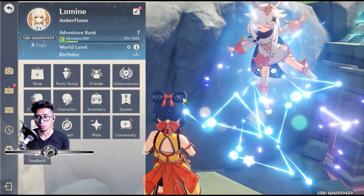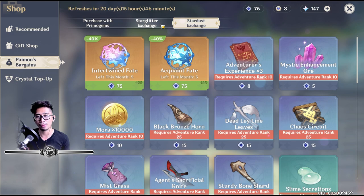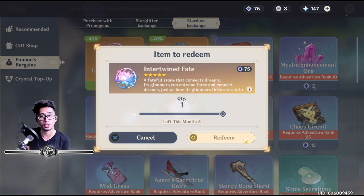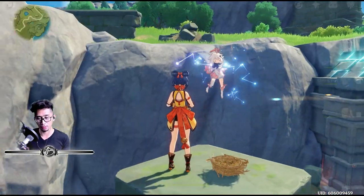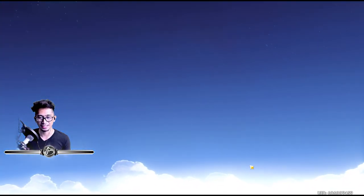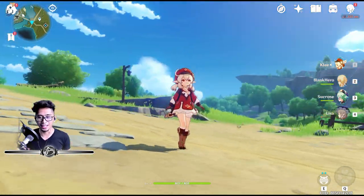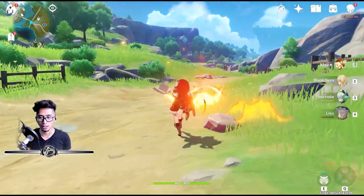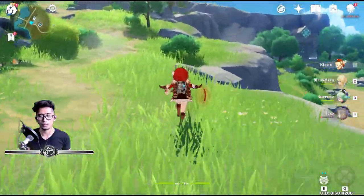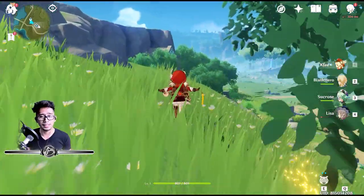Goodbye, Klee — it was nice meeting you. Don't worry, guys. Just don't worry. Have faith in miHoYo that they will bring Klee back as a rate-up character, or even just put her in the normal banner. One last summon with intertwined fate — wish me luck, all the RNG in the world. And it still didn't pull. We got a Sharpshooter's Oath. So yeah, to all of you who did not get this adorable chibi character named Klee, just be patient and wait.